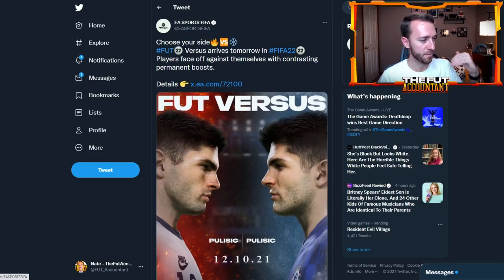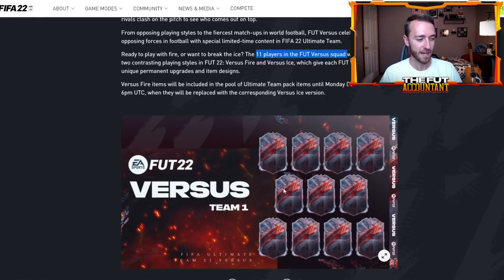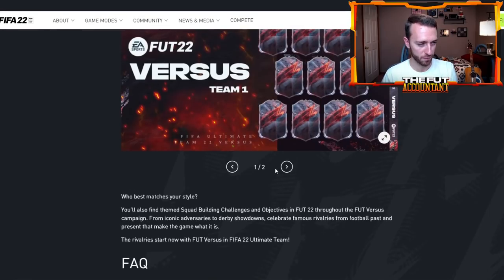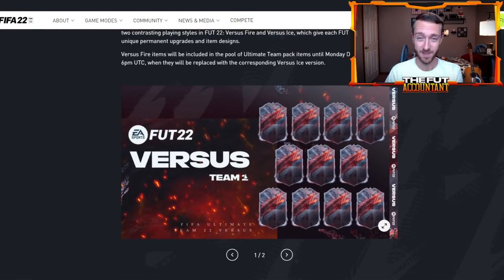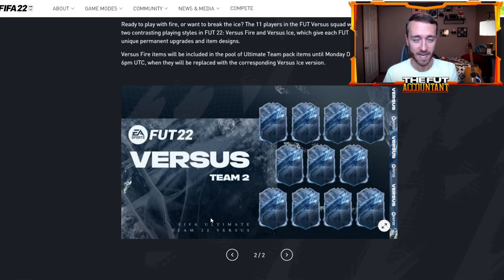So how is Foot Versus - fire versus ice - going to work? Today there are going to be 11 players released into packs with the fire card design. The Versus fire cards are going to be released first today. All of those cards - the fire item - is going to represent a five-star weak foot boost. Every single card in packs today is going to have a five-star weak foot boost on their item.